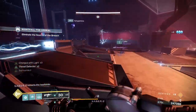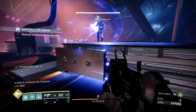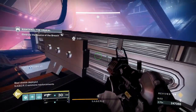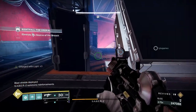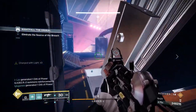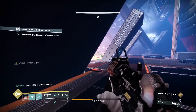Once the boss gets to half, my group moved to the left and used that area for cover. You can also take your time here and build up super energy because the boss will not push you. Once you tick the boss down to the last quarter, start throwing everything you've got at him — banner shield, anarchy, chaos reach — and burn him until he's done. And that's another GM in the books.